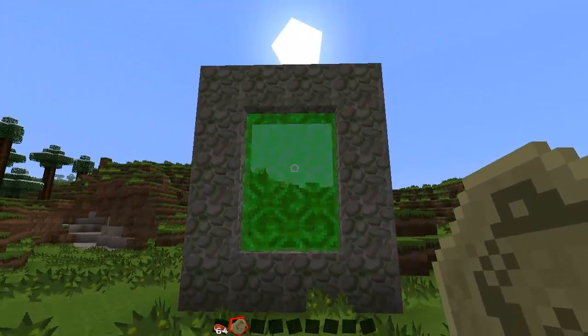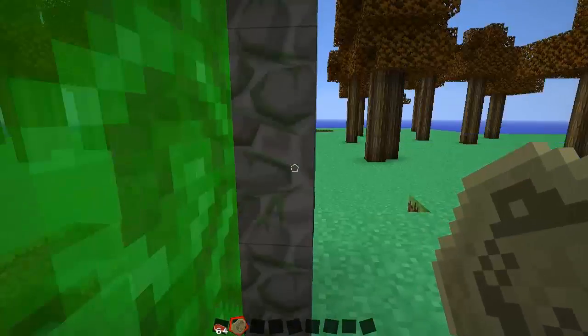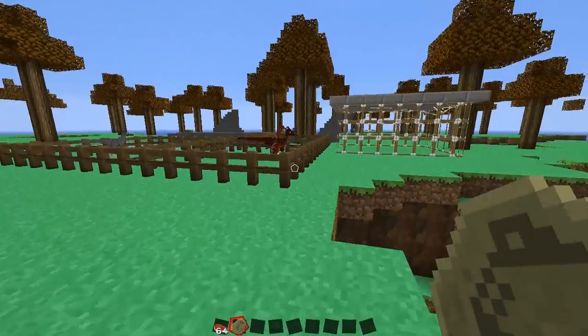You right-click the fossil and it turns green, and you will jump right into this new dimension. I have a little setup here.